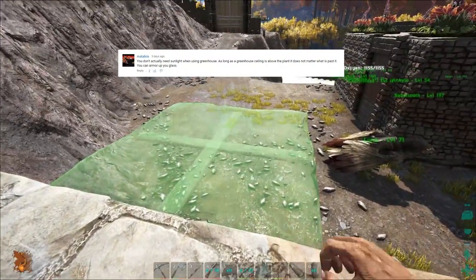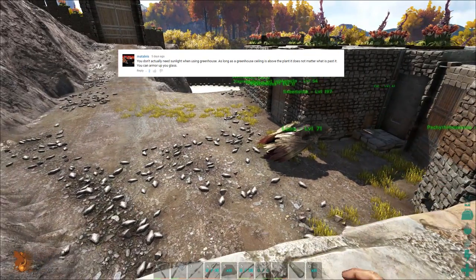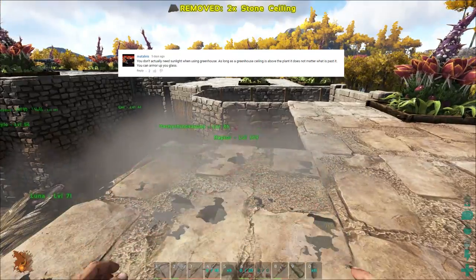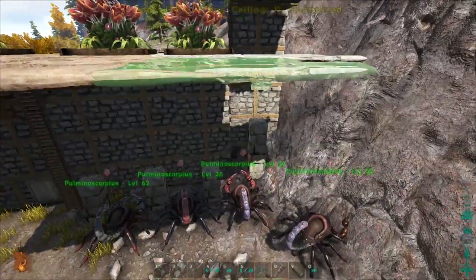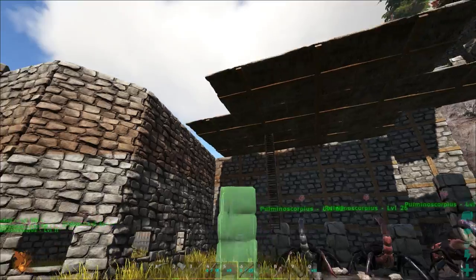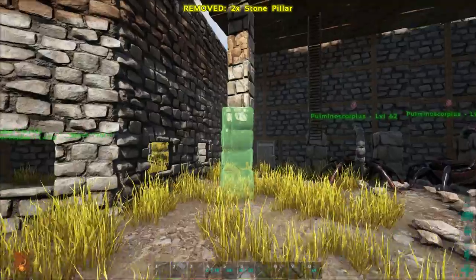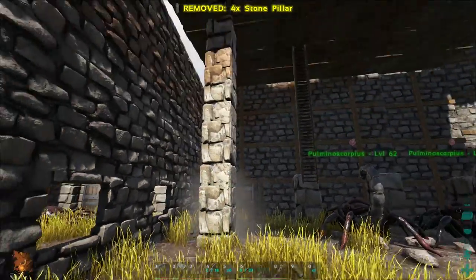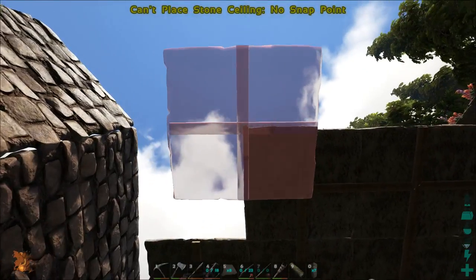From Matt Livis: 'You actually don't need sunlight when using a greenhouse - as long as the greenhouse ceiling is above the plant it doesn't matter what is past it. You can armor up your glass.' That is a really good tip - I didn't notice that before. I thought you actually had to have sunlight for the greenhouse pieces. So now I'll probably build a nice metal part over the greenhouse area when we start upgrading it so people aren't breaking in easily. That greenhouse glass is weak and it is expensive.